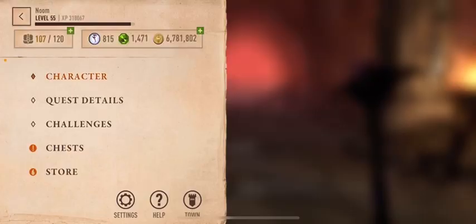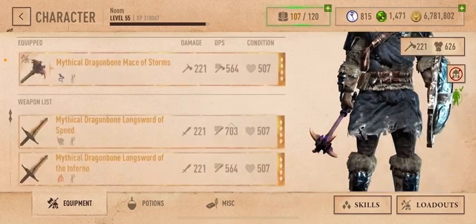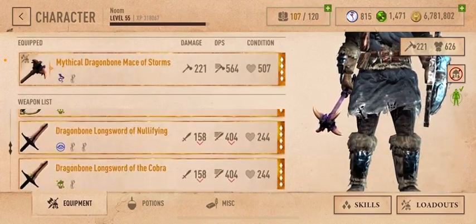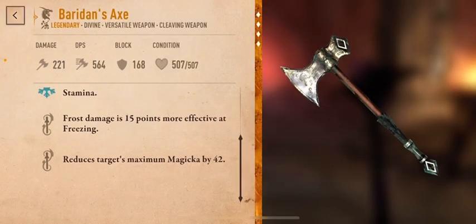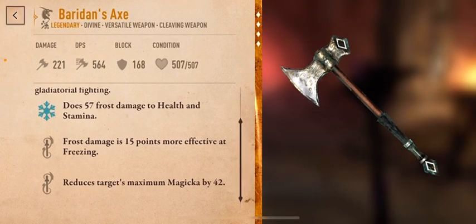So the dragon uses frost and poison, at least when I'm fighting it, but I'm pretty sure that's for everyone. I recommend any weapon that reduces targets' maximum magicka — this is the type of weapon you want when you fight dragons.